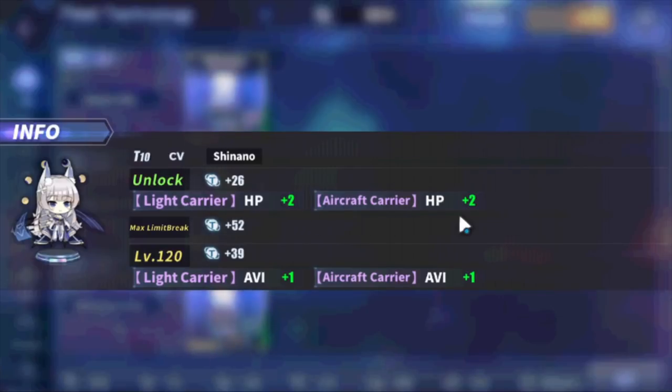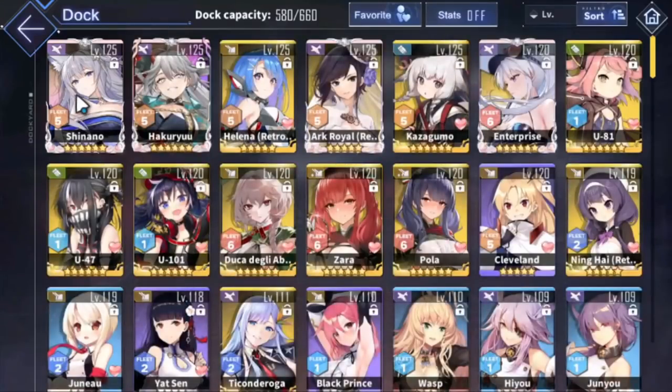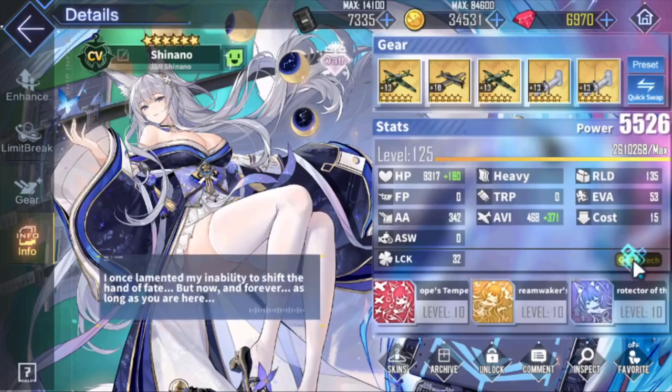That's just the first part of permastat. The second part is you get plus 1 aviation for getting a ship to 120. This is the big part - the additional permastat that a lot of people work on grinding for. These stack up. So when you get a lot of ships to 120, those start to stack up. Going back to the Shinano example, I have 43 aviation. Some ships give plus 1 aviation, some give plus 2.